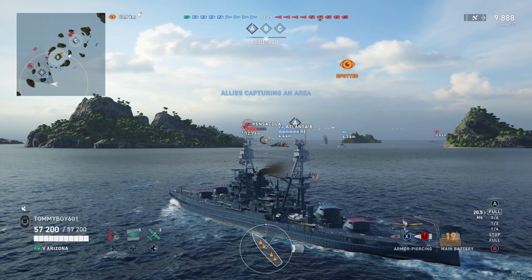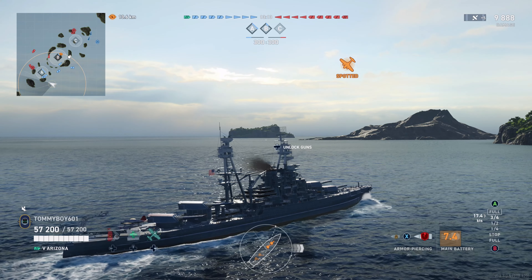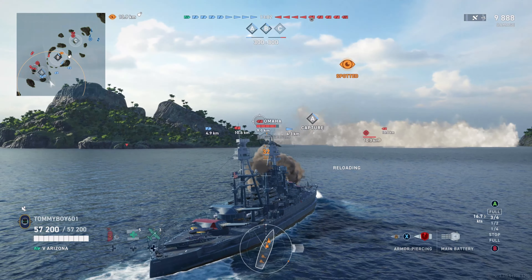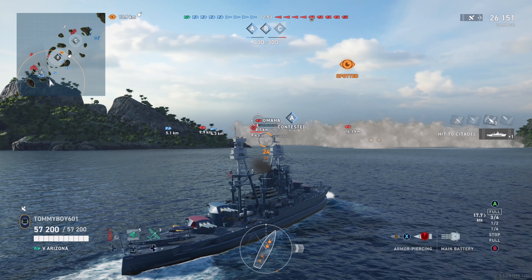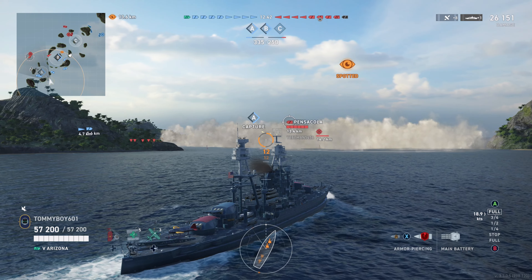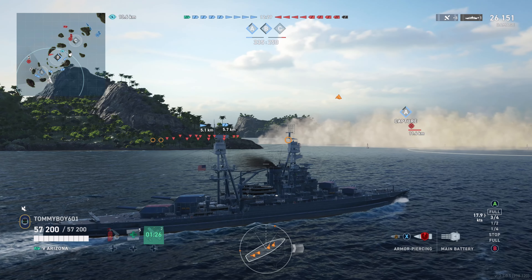Secondaries are that standard 8x127mm that we saw earlier on the California. No torpedoes for the Arizona. AA range is an average minimum of 4.2 kilometers, but she is tied for the worst AA at 58 damage per second, and she has the second worst max damage in AA at only 115 damage per second. Max speed is 21 knots with a turning radius of 640 meters, about the same as everyone else. She has the second worst rudder shift time at 14.6 seconds. Detectability by sea she's the second best at 13.6 kilometers, though she has the second worst detectability by air and in smoke at 11.4 kilometers and 12.3.